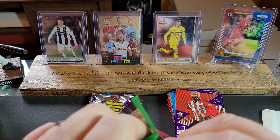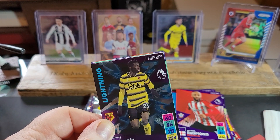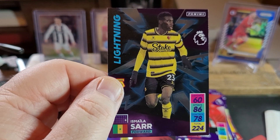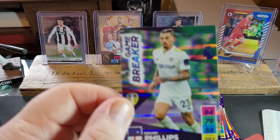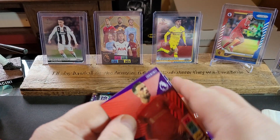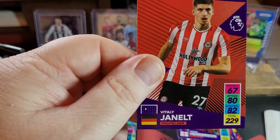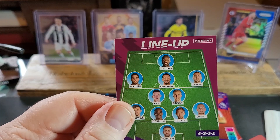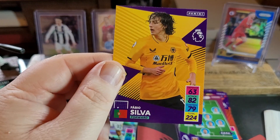I think once I do get my binder, I'll have a nice jump on filling it up — looking forward to that. We've got another Watford shiny — Ismaïla Sarr, who I believe is in the running for September Player of the Month. Kalvin Phillips Game Breaker — very nice. Jordan Henderson. Jannelle. We've got our lineup badge for West Ham. And a Fabio Silva for Wolverhampton.